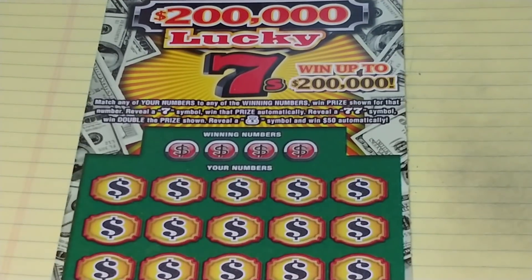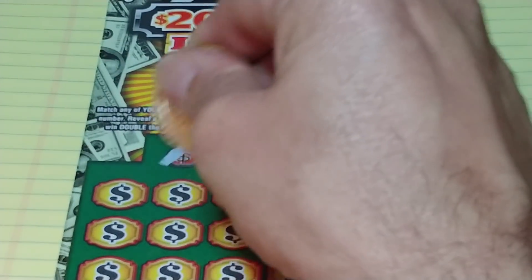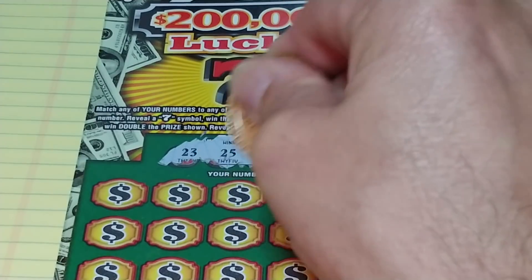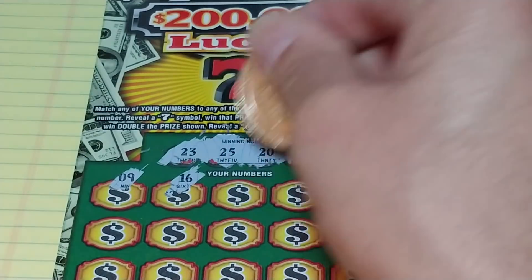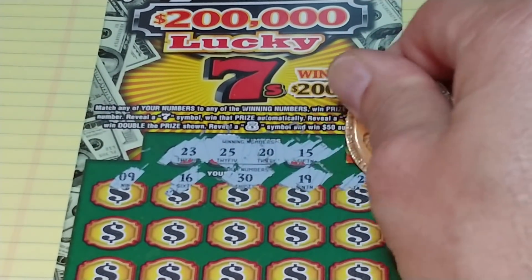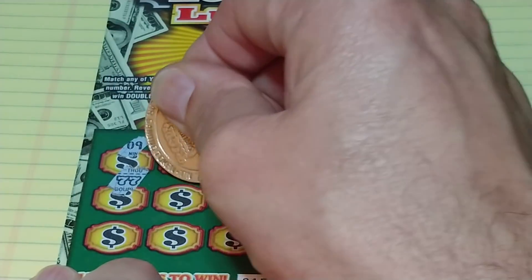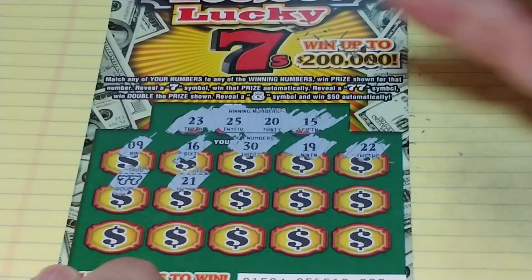In this game, we're looking to match your number to the winning number to win that prize, get a seven symbol to win automatically, get two sevens to win double, or get a money bag to win 50 bucks. Looking for 23, 25, 20, and 15. We have a 9, 16, 30, 19, and 22 — a bunch of one-offs. And we have a double seven, that's double the prize.